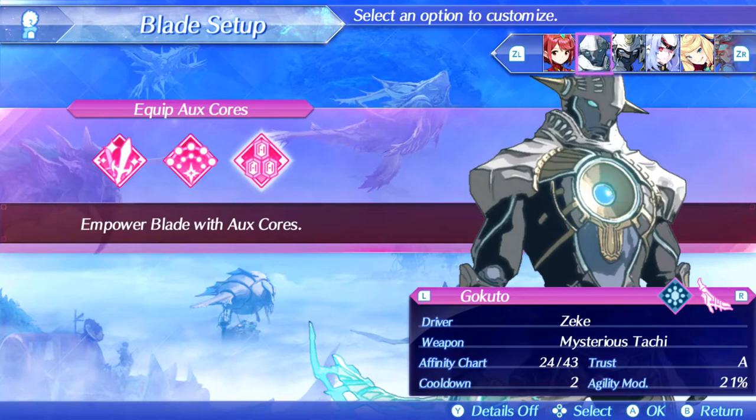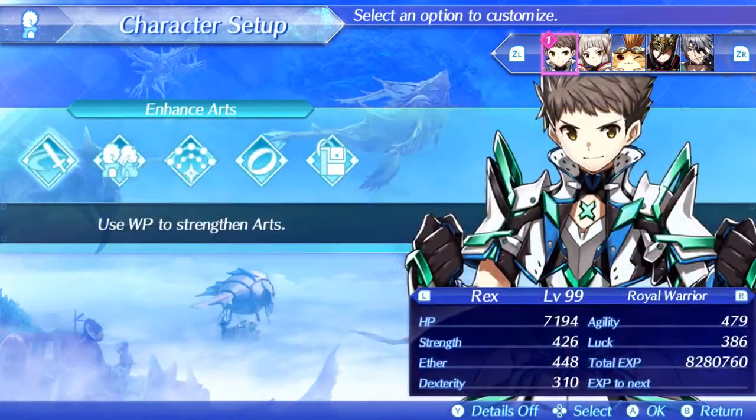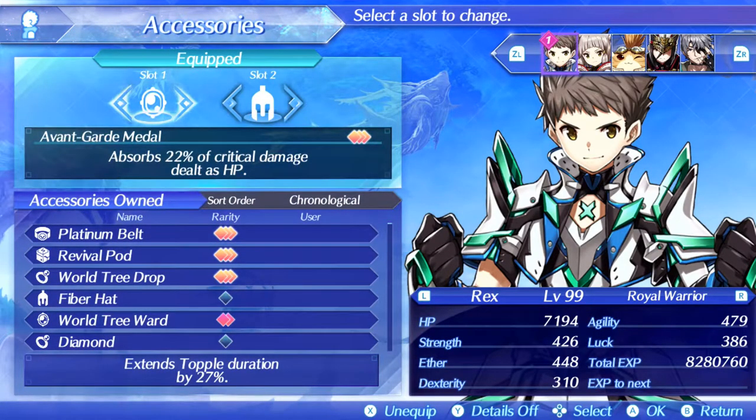That covers the other two agility-tanking blades. For Rex's accessories, we have the Avant-Garde Medal, which is one of — if not the most — broken accessories in the game. It absorbs 22% of critical damage dealt, so every time we get a critical hit — which is very likely with this setup — we heal. So anything not evaded is healed off with the Avant-Garde Medal, which is also why we can go to such lower evasion rates: we try to evade just the right amount while healing off the rest.